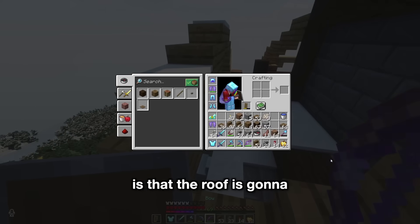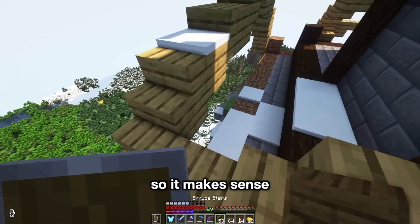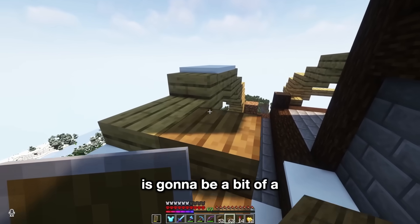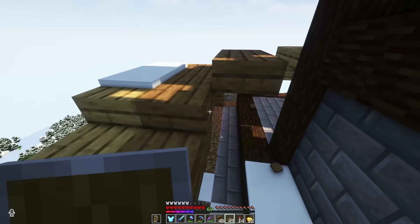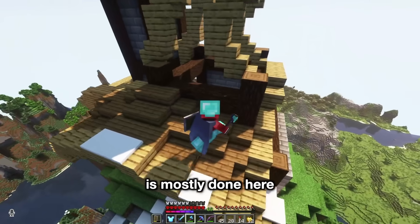What's actually really cool is that the roof is going to collect snow — I hadn't thought about it. We're pretty high up so it makes sense, and there's a snow biome right next to it. I think snow is going to be a bit of a theme in this world. I'll just fill this in. The roof area is mostly done here.